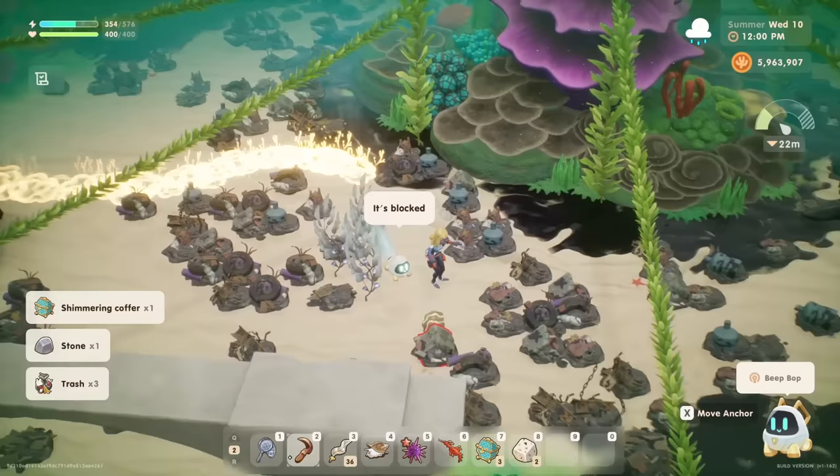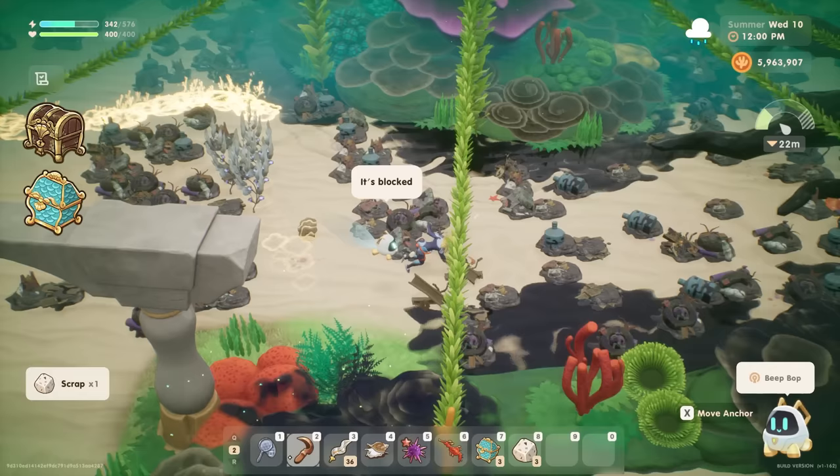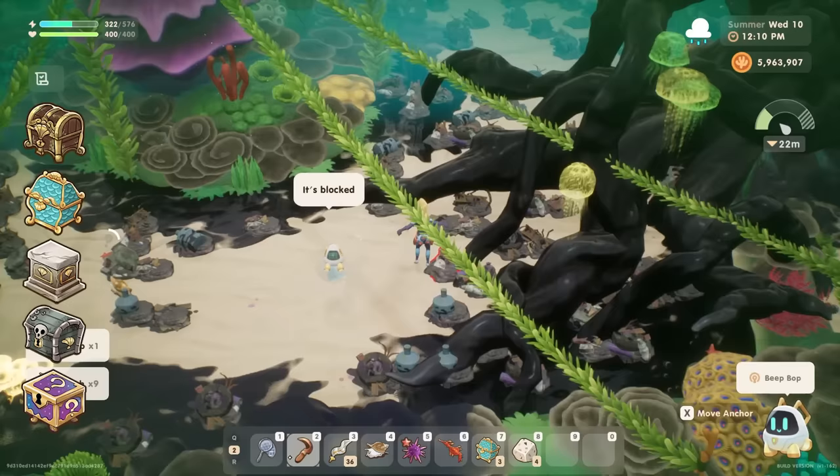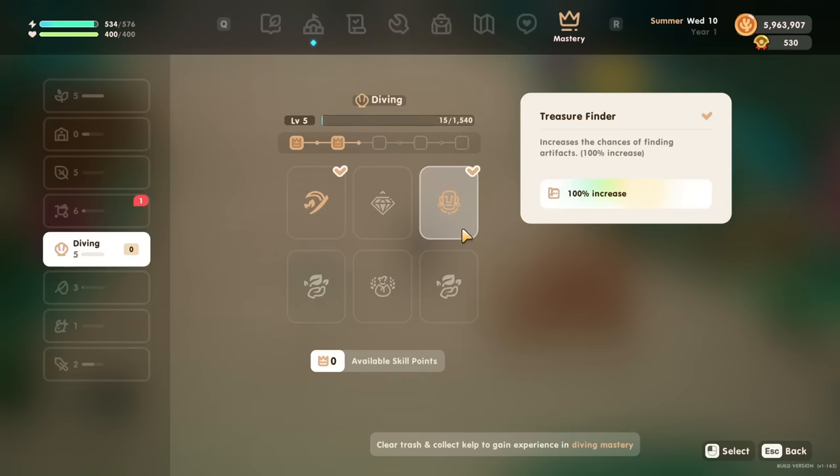Different coffers can be found at different depths: the ornate coffers found at 10 meters, the shimmering coffer at 20 meters, the marble coffer at 40 meters, and the pirate coffer at 50 meters. Each of these coffer types have a chance to hold specific artifacts, while the mysterious coffer also exists — available at any depth — which has a chance to drop any artifact. There is even a perk for diving mastery which offers a 100% increased chance in finding these coffers.